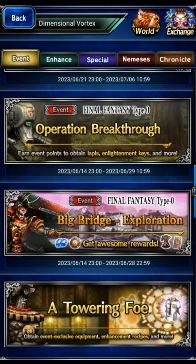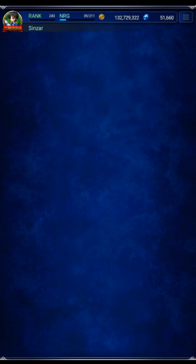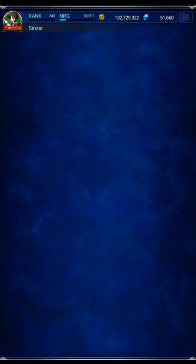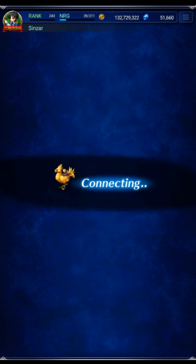Someone asked me to show the Big Bridge exploration now that we've got the awakened units, the free unit Cater, etc. We're going to be showing an all-mission clear using a very basic and cheap team with cheap gear and free units. We're going to grab a Cater friend — just make sure you find one that has gear equipped. We're bringing the Awakened Sice and the Awakened Benevolent Beauty Rem, and leaving two party slots empty. This is going to be super simple now that we have the awakened units.